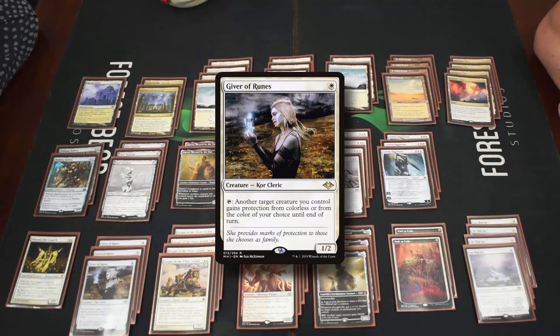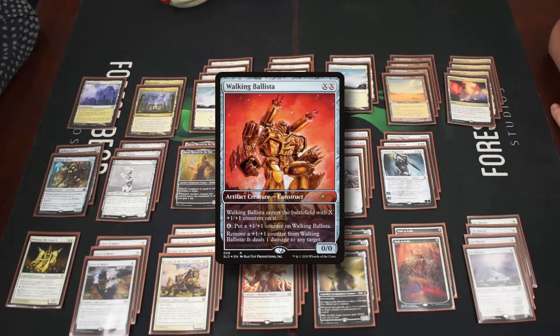We also have three Giver of Runes, which can give another creature protection from colorless or a color of your choice. This lets us protect combo pieces like Heliod or Walking Ballista from exile removal.